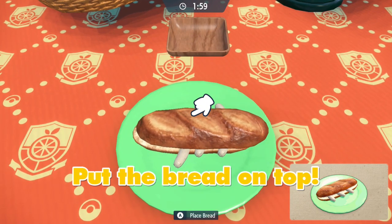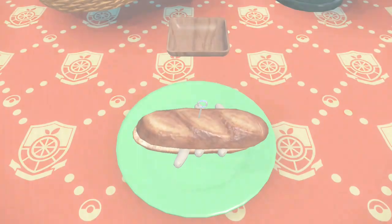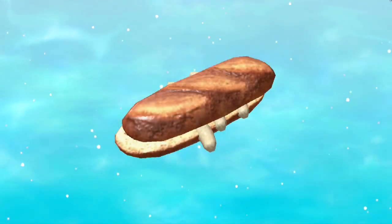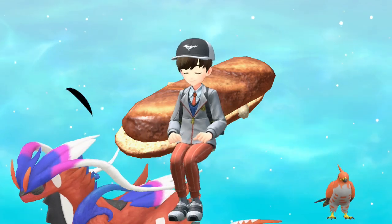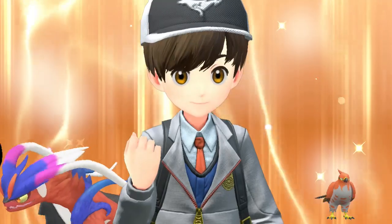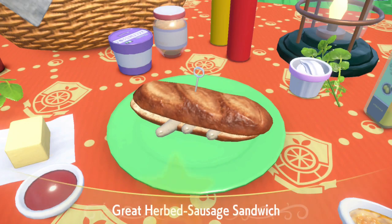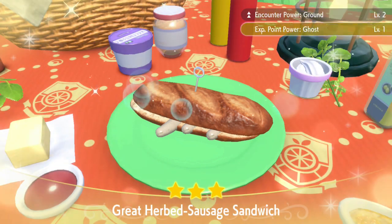It gives a level two boost for Ground-type Pokemon, which is obviously what we want, since Paldean Wooper is Poison and Ground — don't make the mistake of thinking it's Water/Ground. Water/Poison and Poison/Ground are two different types. This sandwich also boosts the spawn of Clodsire, which is the evolution of Paldean Wooper.